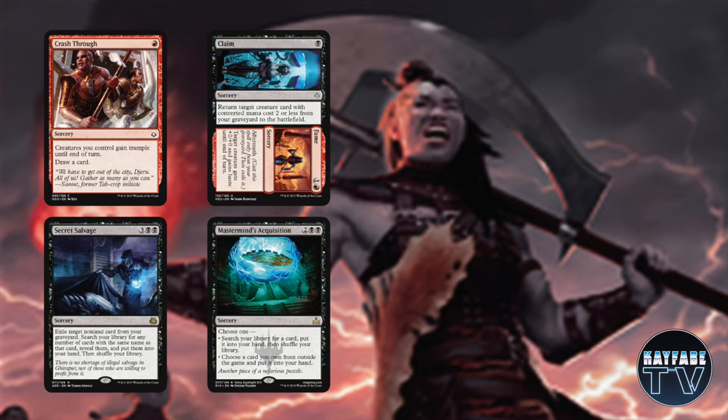We're not playing much in the way of instants or sorceries in this deck — just a few key cards to help all the deck pieces work well together. Crash Through will help you trample through with your rats if they're quite big, and it also nets you a card. We're playing Claim to Fame to get a rat back and pump up one of your creatures. We're playing Secret Salvage, which is quite a strange card to see in a Highlander-style deck, but it will get as many copies of Rat Colony from your deck as you like — as long as you've got one in your graveyard to exile when you cast the spell. And Mastermind's Acquisition is there to find some of your other combo pieces.